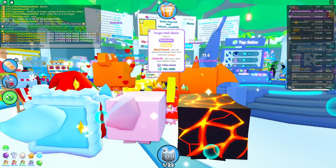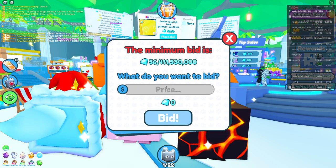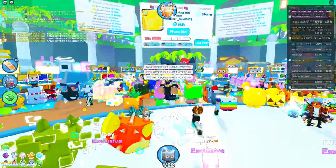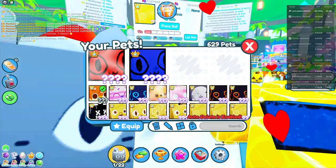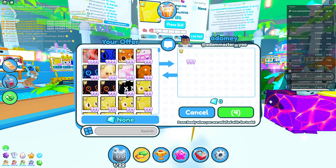Someone's bidding on a huge rock - 56 billion! I might go for that. I'll do 57 billion gems. I'm entering the bid. Let's do that, and also do some trades. I don't think I can bid after spamming a trade, so it's either I get it for 57 billion or I don't.